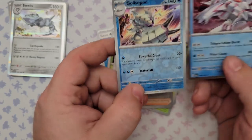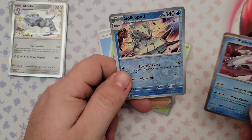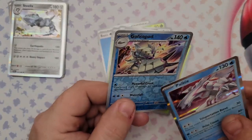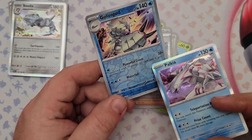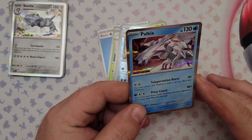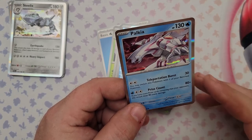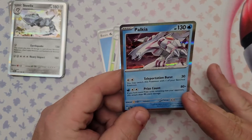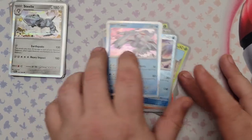We also got Palkia, and I like Golisopod's Powerful Cross: for one water energy this attack does 20 damage for each card in your opponent's hand. Control decks can end up with an oversized hand of ten or more cards, so that could do 200 damage. Palkia's Teleportation Burst is situational based on prize card count — does 30 plus 80 more if you have more prize cards remaining, or for three energies 160 if you have fewer. I don't love prize card dependent cards.